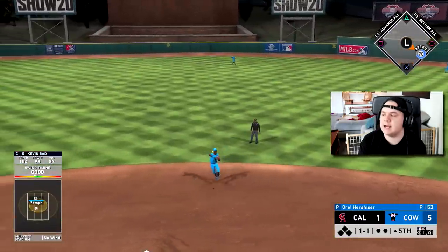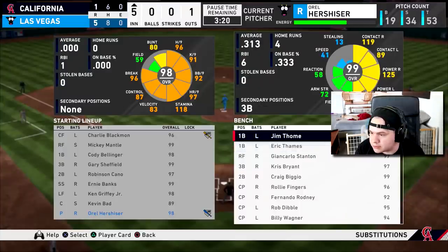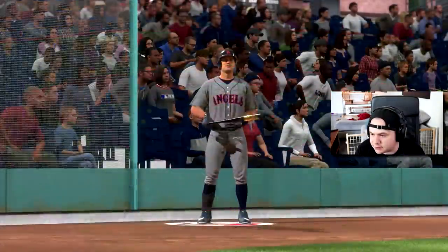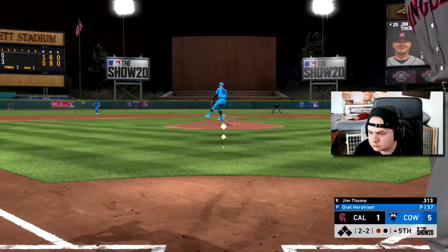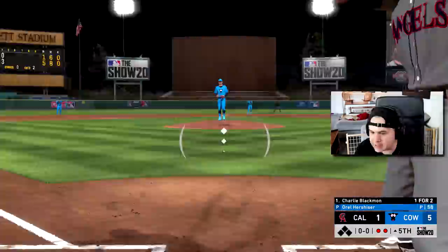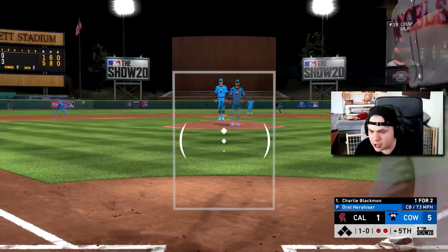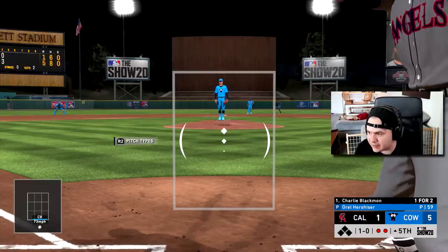I can't get outs and I have to take out Orel Hershiser — he couldn't even get through five innings. That was a hell of a pitch, just a dot. Come on Charlie Blackman, be a shining spot on a very bad game.